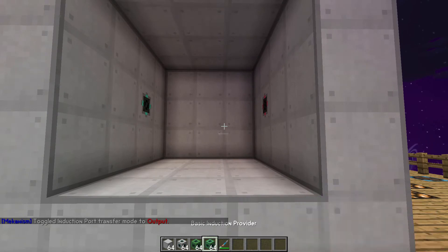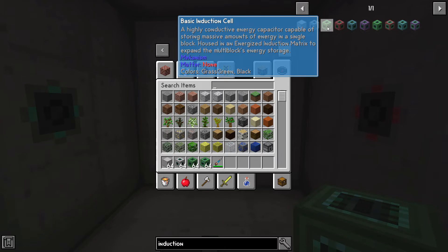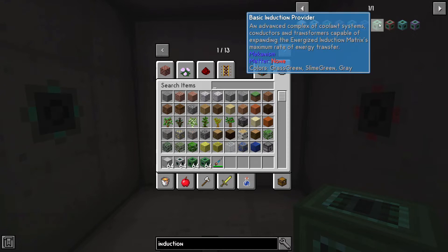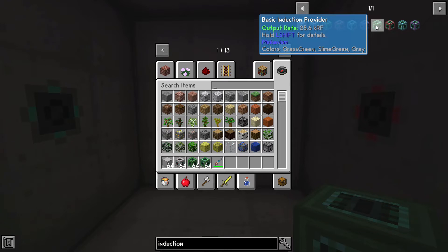Inside is where we're going to put our induction cells and induction providers. An induction cell is a capacitor capable of storing massive amounts of energy in a single block — this basic one has 400 MRF. The basic induction provider is a complex of coolant systems which allows you to transfer power in and out of the matrix. So the cell stores the power, and the provider determines how much can go in and out of it at one time.